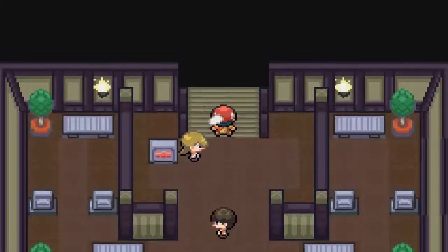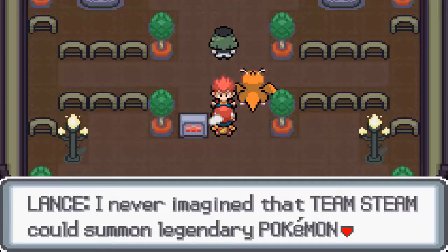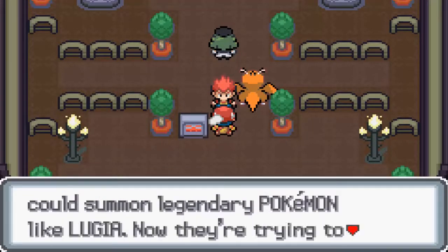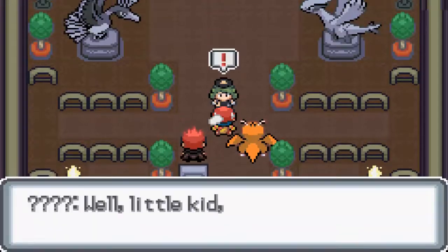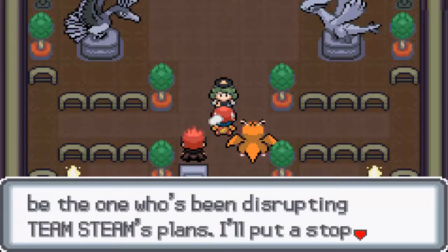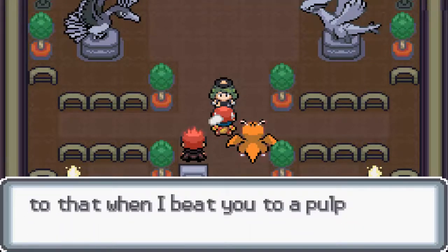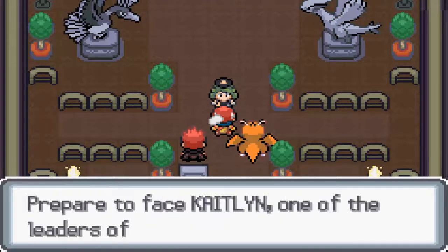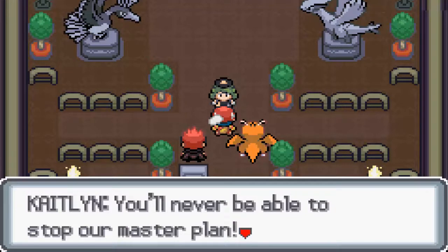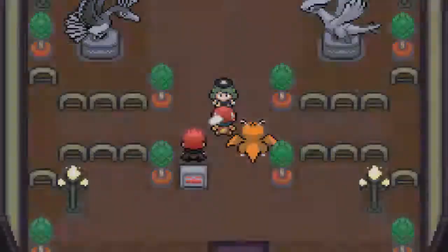There we go, and what's up here? It's Lance. My God, Tristan — I never imagined that Team Steam could summon a legendary Pokémon like Lugia. Now they're trying to capture it — I think it's time to put an end to this, Tristan. Well, little kid, you must be the one disrupting Team Steam's plans — I'll put a stop to that when I beat you in front of your friend. Prepare to face Kelton, one of the leaders of Team Steam. You'll never be able to stop our Master Plan. I'll defeat you and catch Lugia!